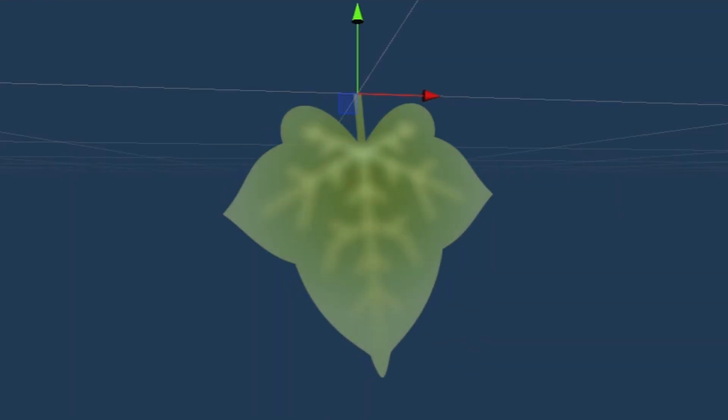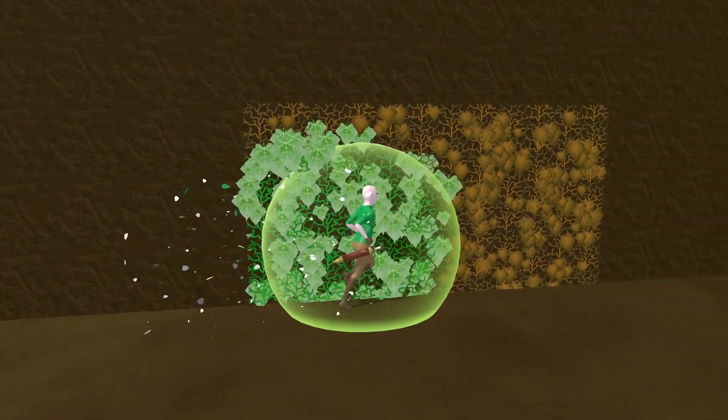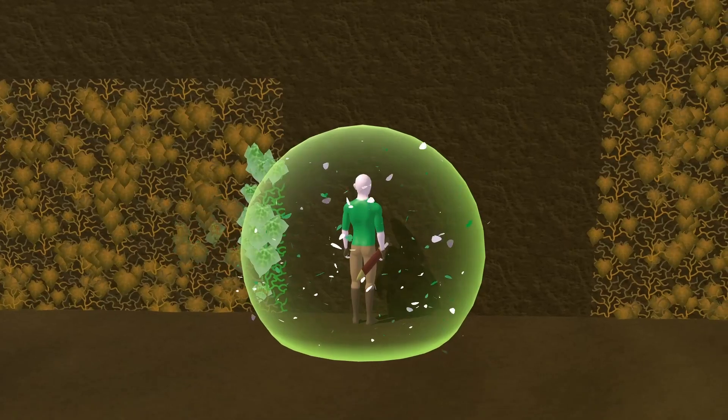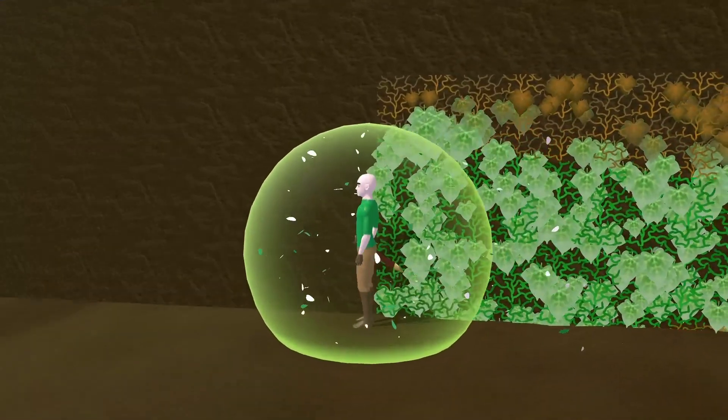I control this change using an animation, which also gives the leaf a bit of movement to show it either growing or wilting. When within the ability's range of influence, the leaves immediately change to their lush state. They will then wilt along with the vines when the trail recedes.